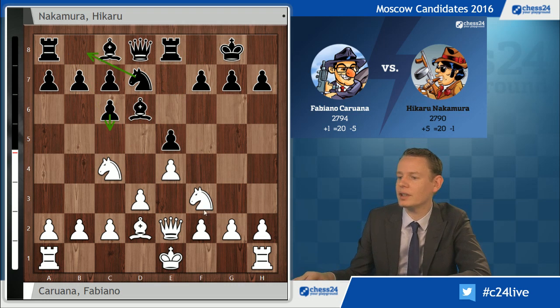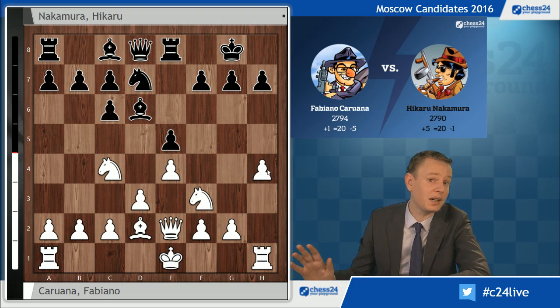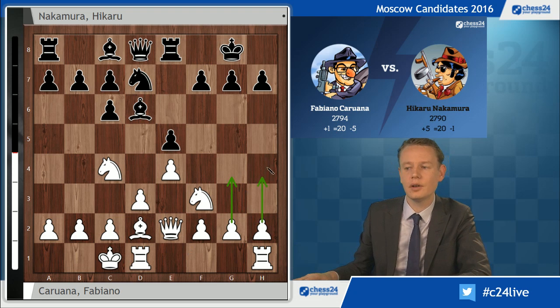And here is the first slight surprise. Caruana goes for queenside castles. This is not a surprise because of the nature of the position with the sharp attack, but the subtleties recently were that white should wait with his king in the center and push his pawns up the board first. We've seen a couple of games with h4. Vachier-Lagrave was the first to play a similar idea starting with g4, but h4 has been very trendy and was played by Caruana himself against Karjakin, where he got a decent position, but in the end Karjakin defended as he often does.